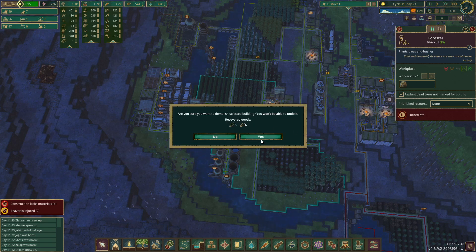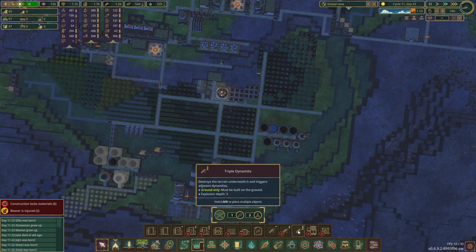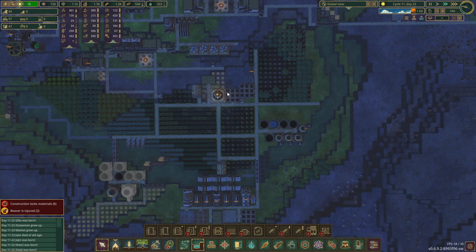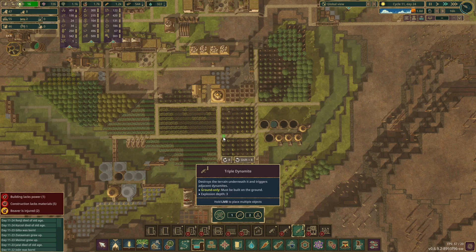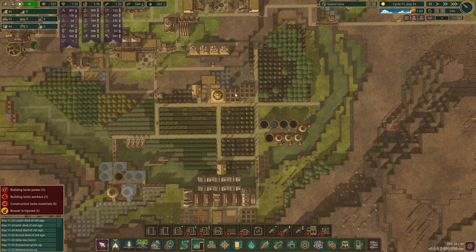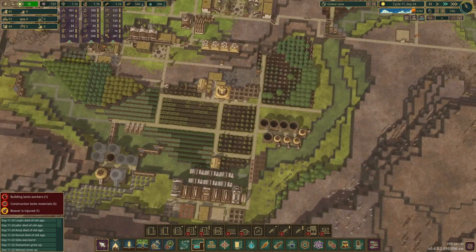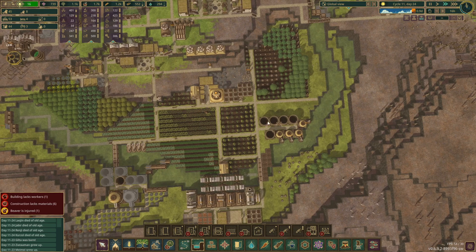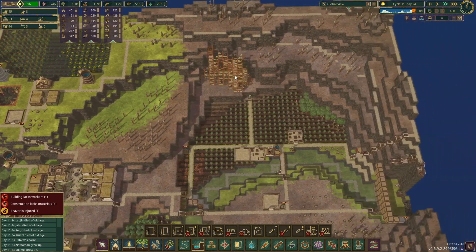I'm actually going to take out this forester because now we don't need them over here. Let's go ahead and lay some of the groundwork for the little reservoir back here — I know it's not huge but I think it might be enough. Once this wood is moved we'd be able to run a channel straight through into there, and we could put a sluice on it that would only allow it to fill up and not backflow. I totally didn't realize sluices don't backflow — thank you Bud for that information, it's such a cool thing.